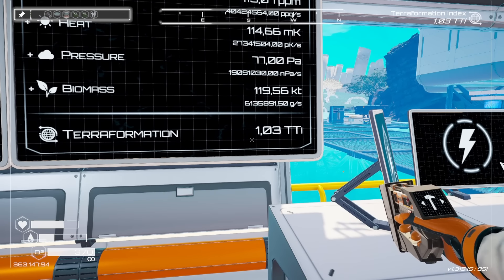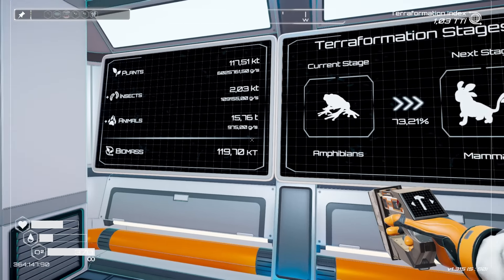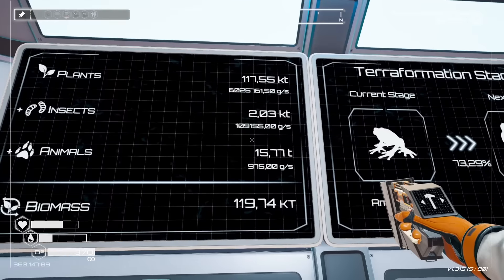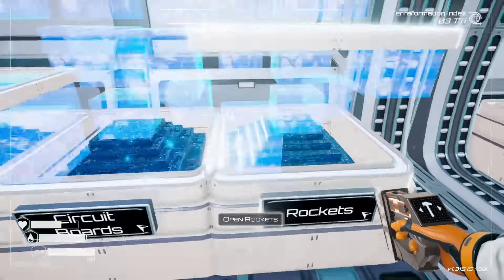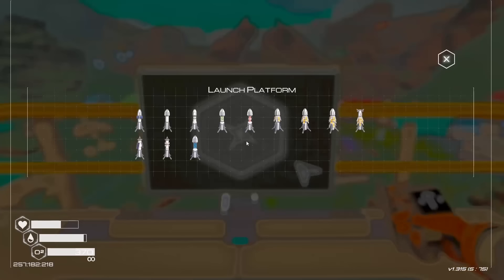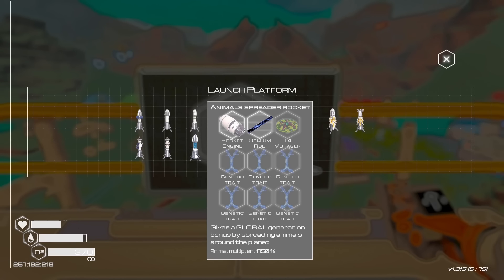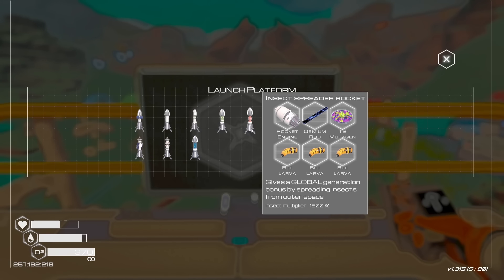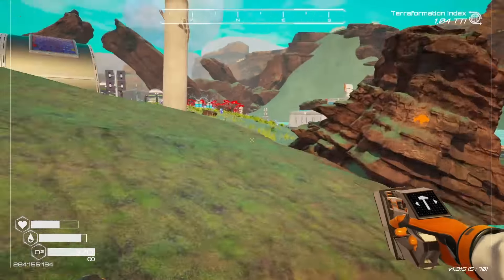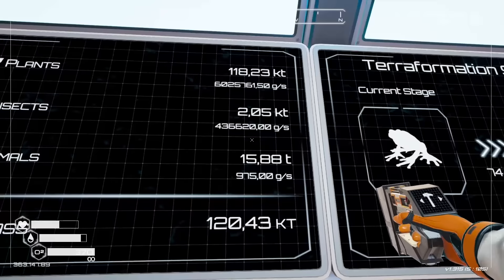We are 73% towards mammals, but I should probably put up some more insect spreader rockets since insects are lagging. I'll take enough to launch three, which means nine bees — no problem at all. Insect spreader rockets are on their way and we've boosted insects quite a bit. Let's work on those animal things — maybe we should prepare for when mammals are unlocked. I do have some genetic traits that I've picked up, but I want to save a whole bunch of them.